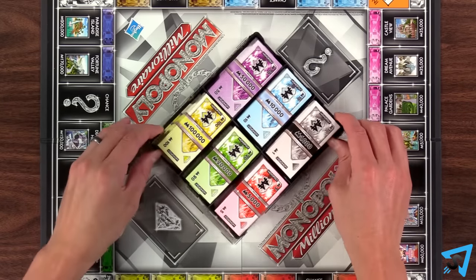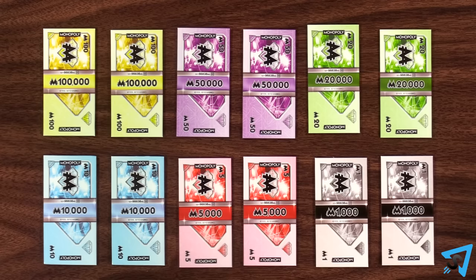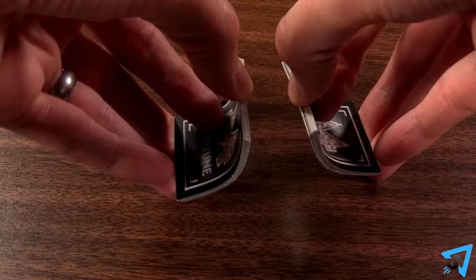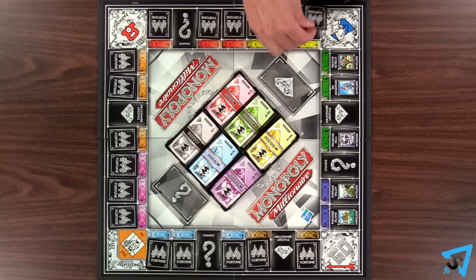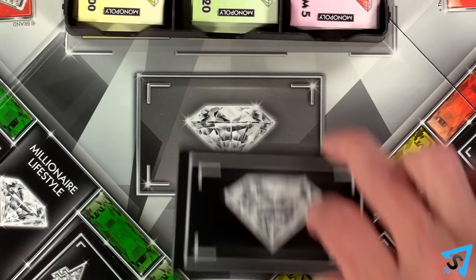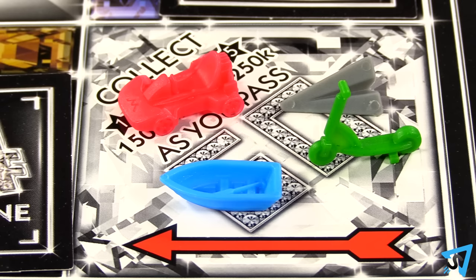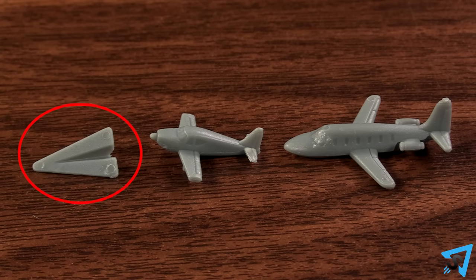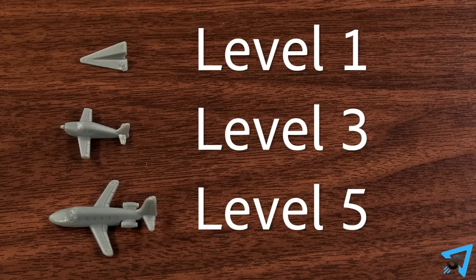During setup, place the bank in the center of the board. Each player starts the game with two of each type of money, for a total of 372,000. Shuffle the fortune cards and place one face down on each property. Millionaire lifestyle cards replace community chest cards. Each player starts with a level 1 token, which is the smallest of the 3 of that color. The middle size is level 3, and the large is level 5.